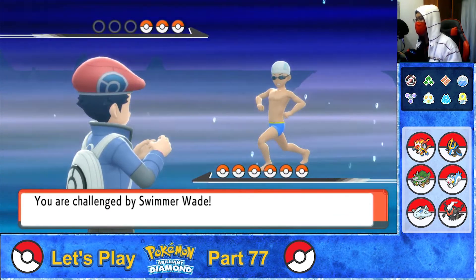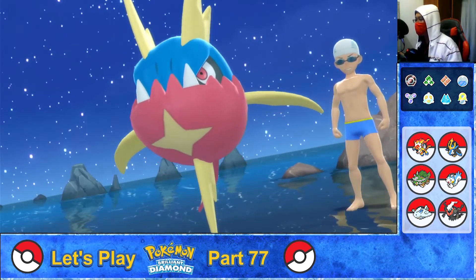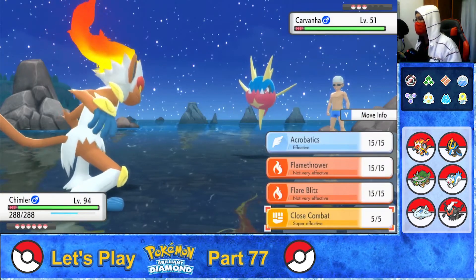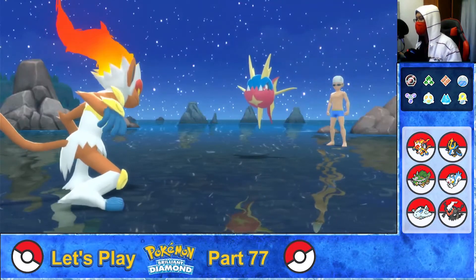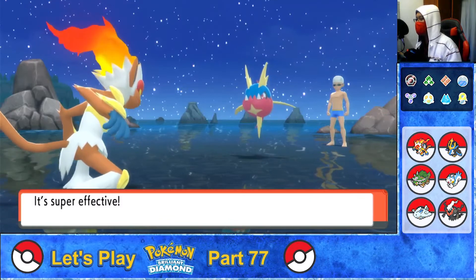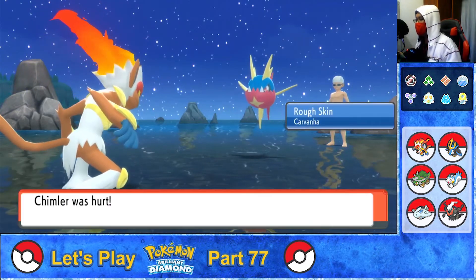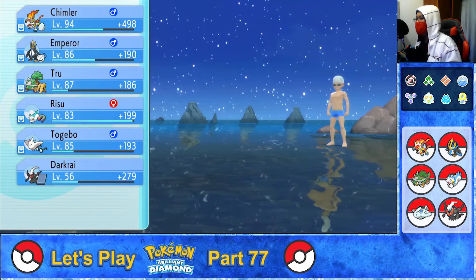Wade sends out Carvanha — okay, a Water type. Let's go, Infernic! Use Close Combat on Carvanha. Carvanha used Aqua Jet and went first, dealing a little damage to Infernic. No problem — Close Combat! One KO; Carvanha is down. Good job, Infernic. But his defense went down, and Carvanha's ability Rough Skin activates, damaging my Infernic. Carvanha faints. A little XP to my party.